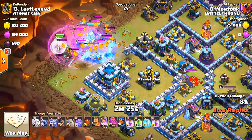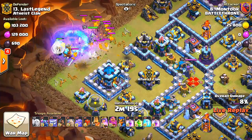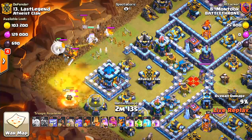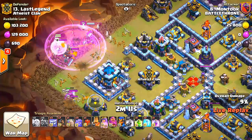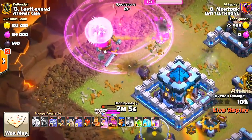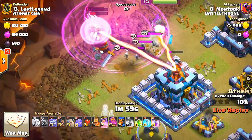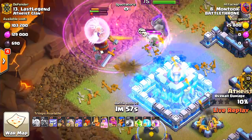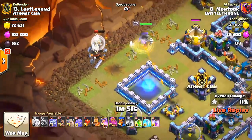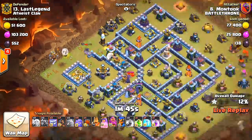He froze it — he didn't need that. I can see the panic coming because there's all these fire troops and the queen is frozen and she can't do anything. He rages again. He's going to need that for the town hall, but the town hall will be hitting the archers. No! Freeze it, dude! All right, so he lost two healers, but he can still make something of this.